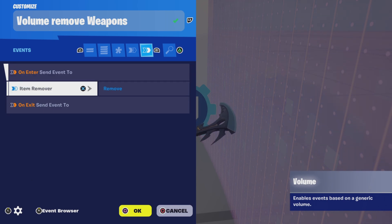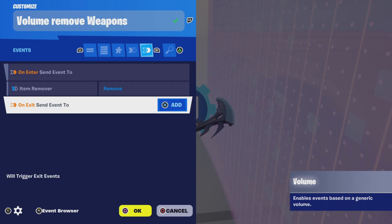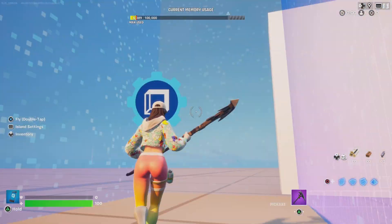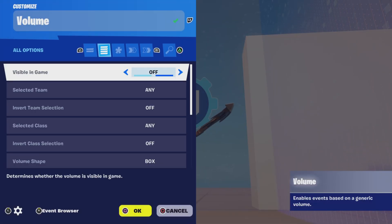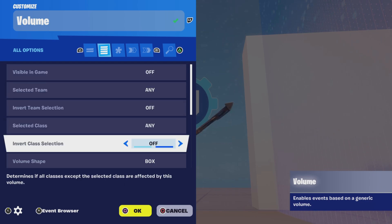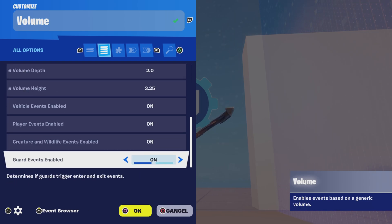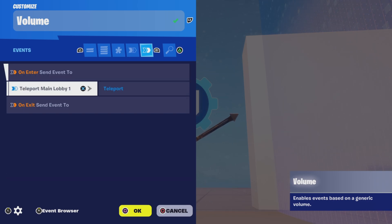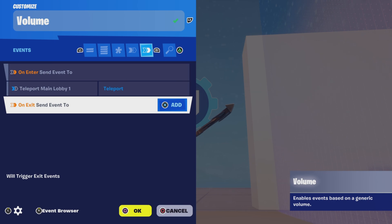On enter, remove the items. And then once they're done with the zone, they're going to be going to this second volume device. It's practically the same, and then on enter we're going to send them to the teleporter — just like that.